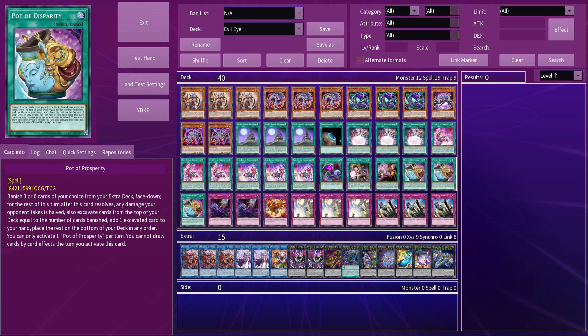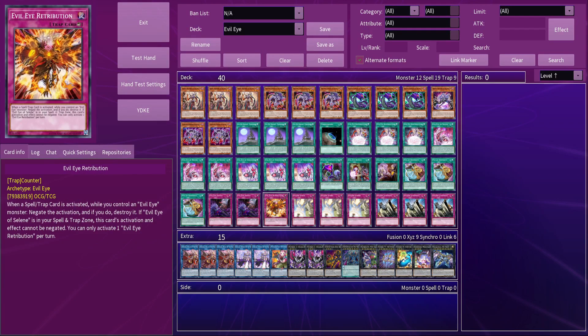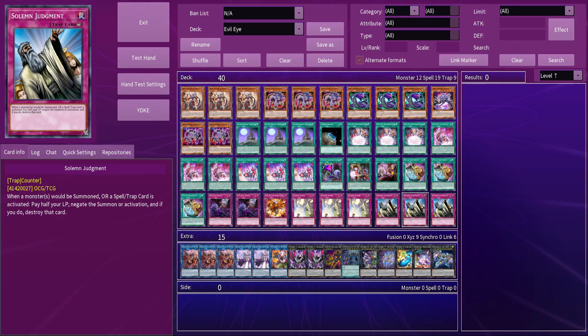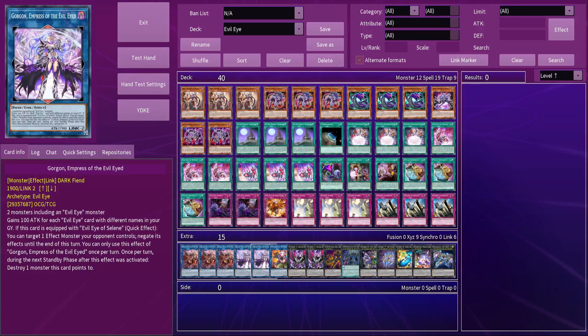3 Prosperity really helps this deck, sacrificing a pretty optional extra deck for wild amounts of consistency — you'll basically always get to Serziel with an Evil Eye equipped. For the archetype traps, I like Defeat at 2, being a double compulse in most situations, and then Retribution which you'll usually search, being a counter to a lot of going-second cards. To round the deck out, run 3 of both Solemns, with Strike being one of this deck's few negates, and Judgement also being a way to stop your back row from being destroyed.